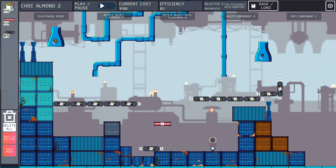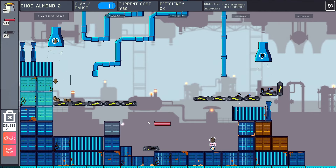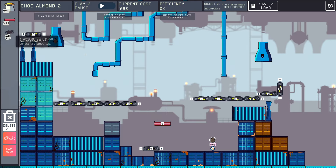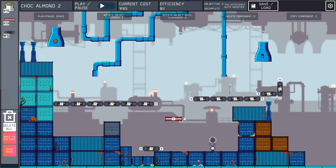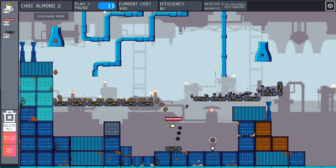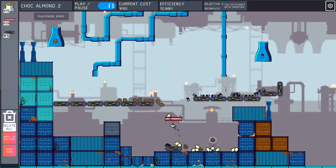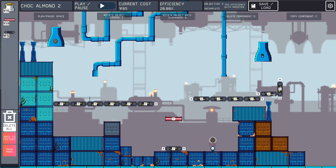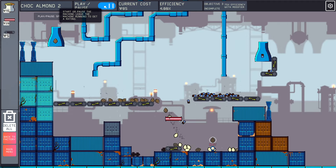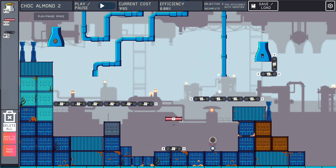We need one more conveyor because we need them both to hit at the same time. The chocolate is a huge issue — do something like this. It's just getting locked up! Why must you come out so fast?